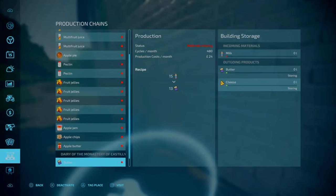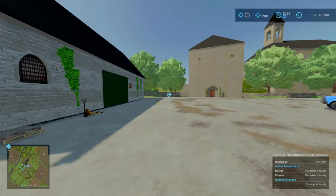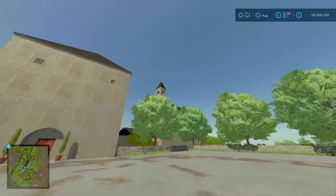This is going to be your dairy. As I mentioned, it's the same as the base game — you can make your butter and cheese. Base game ratios. And that bell does toll very faintly here.